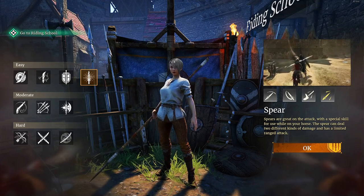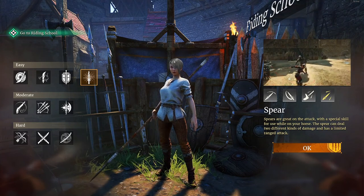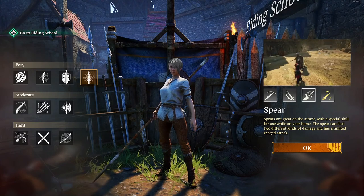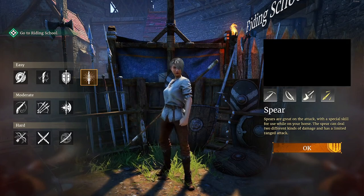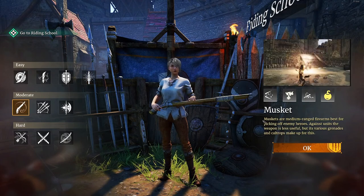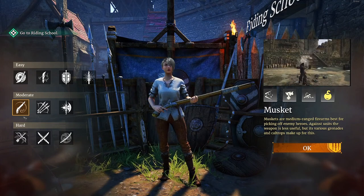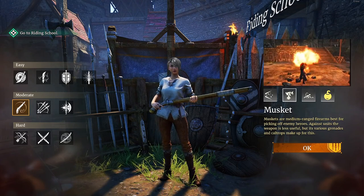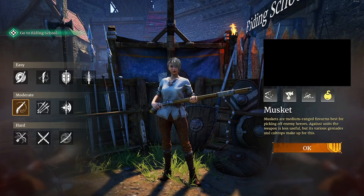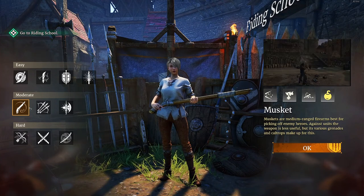Spear right now has been kind of underperforming — they're an armor penetration type class but they've been falling off and need a buff or rework. You don't see many spear players right now. Musket is not a moderate class — I'd say it's the hardest class to use, with a pretty big learning curve. You're a ranged support; you can set enemies on fire with liquid fire, explode them with your ultimate, and slow them with caltrops. It's a very technical support class, but if you're into a challenge, musket's fun.